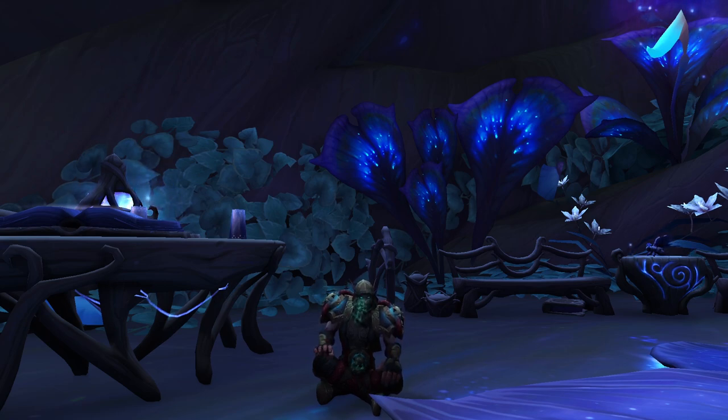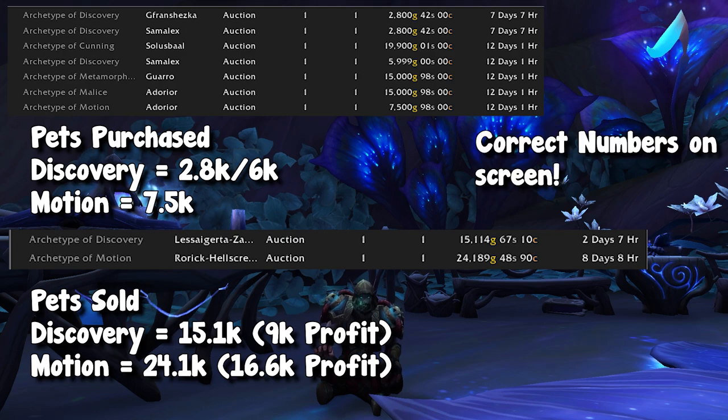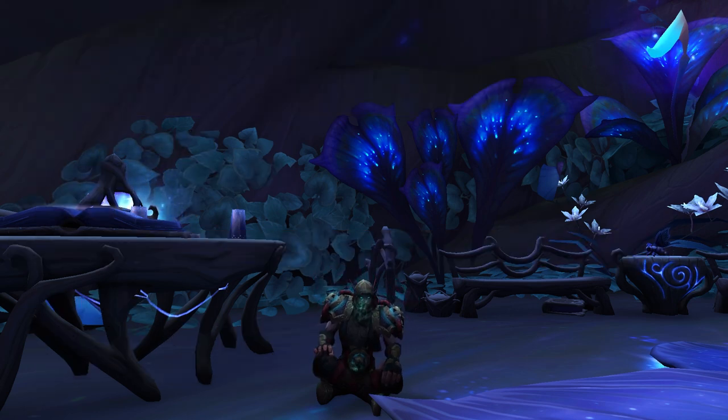Worst comes to worst, they don't sell and you're stockpiled for Dragonflight. In the past week I have sold two of these pets, basically doubling my money on both of them. I sold one for 24,000 gold which I bought for 10k, and I sold one for 15,000 gold which I bought for 8,000 gold. That is the cross-realm trading. But of course you can just stockpile them in your guild bank, leave them alone for a few months, and sell them on your same server for some more gold.